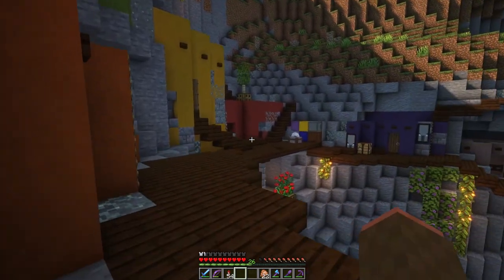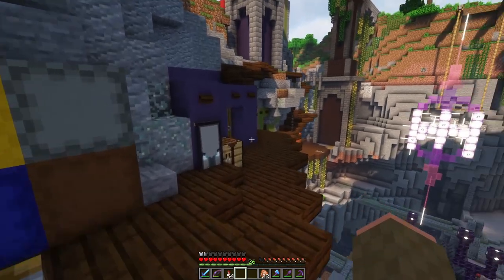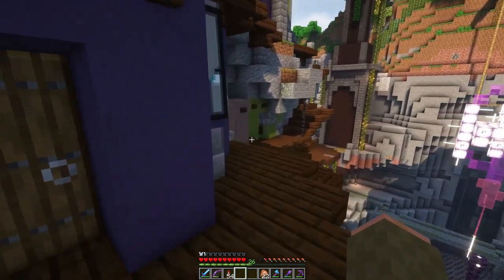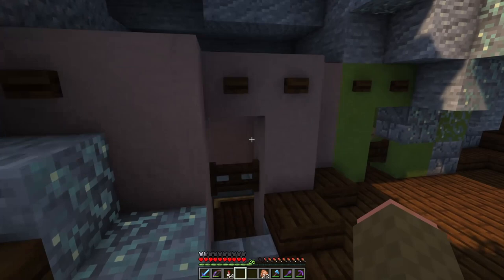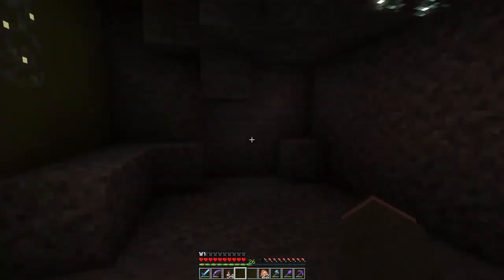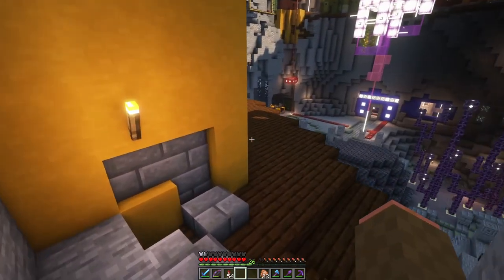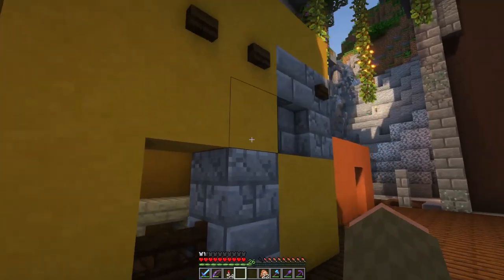In reality, the cliff dwellings like Mesa Verde are way more massive than what I have built here. While I've copied the terrace-like structure of their buildings in this build, some of the structures in real life had dozens and dozens of rooms in them, whereas my largest house only has a couple of stories and just a couple of rooms.